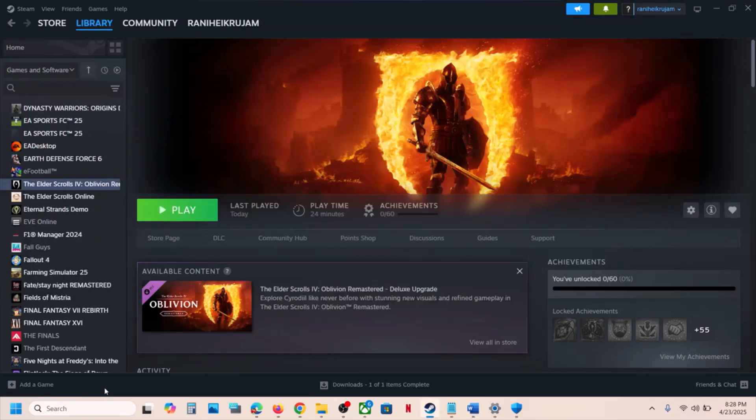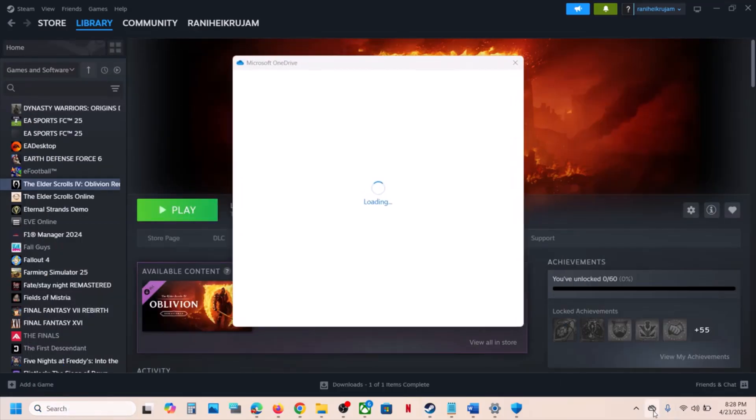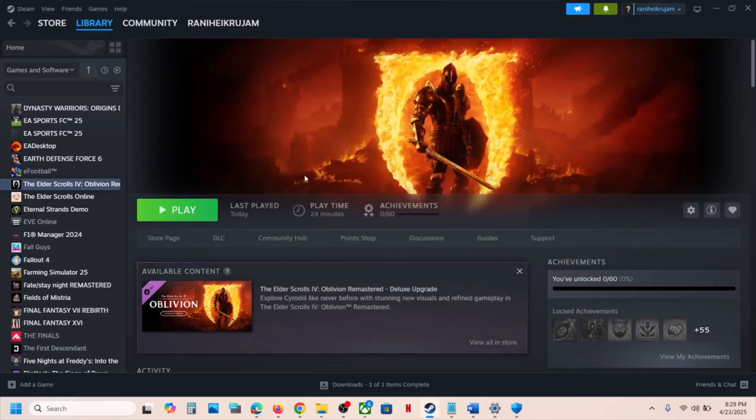Also, if you're using OneDrive — I'm not using OneDrive right now, but if you are — right-click on the OneDrive icon, and sometimes OneDrive is hidden there. Right-click and then click Quit OneDrive. Then launch the game, and once you're done playing you can always reopen OneDrive. That'll be all — thank you so much for your time, please like this video and subscribe to my channel.